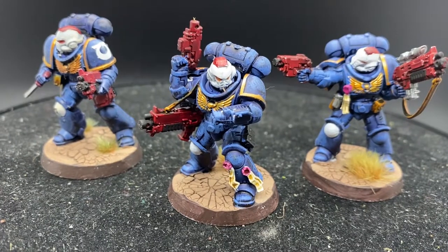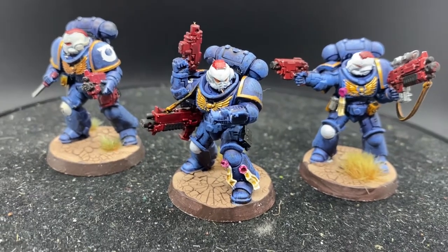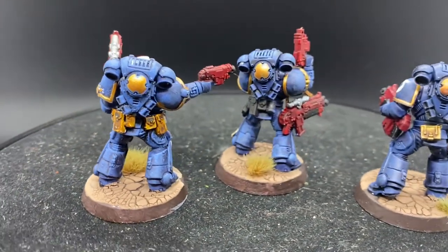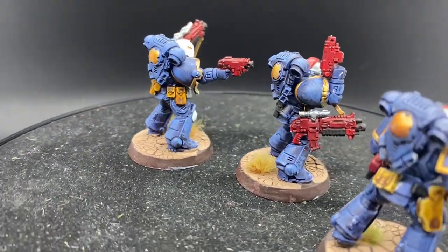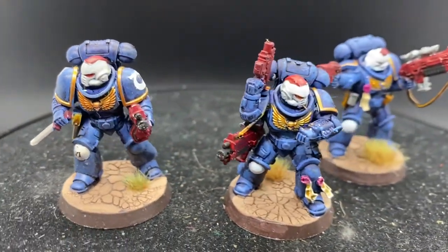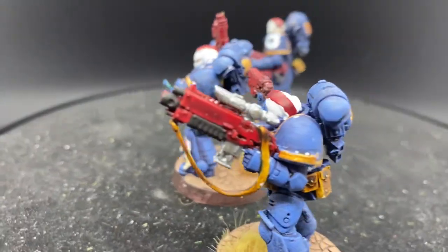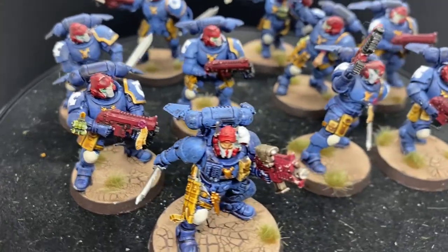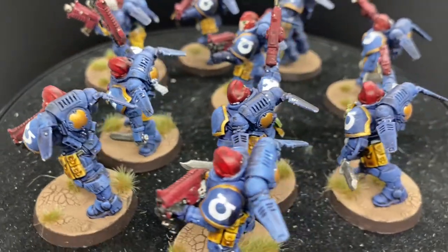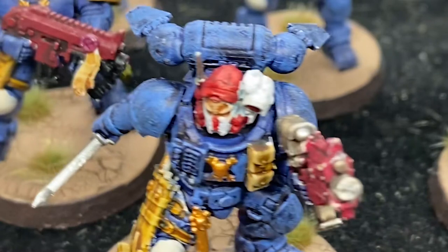So the story is this: they're a successor chapter of the Ultramarines, because they started out blue and because I started out using some of the Ultramarine transfers on some of them. They're a chapter called the Bloody Skulls — the white helmet representing the skull and the red representing the blood. Different units have different patterns of blood on their helmets. Intercessors have the straight mohawk. Reavers have everything but their skull masks. Eradicators have a sort of three-pronged mohawk, and all of the commanders have a single streak of blood dripping down the center of the skull.